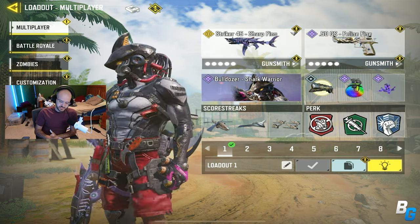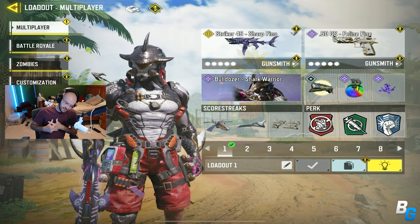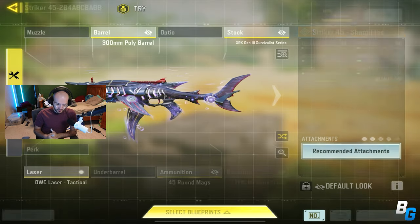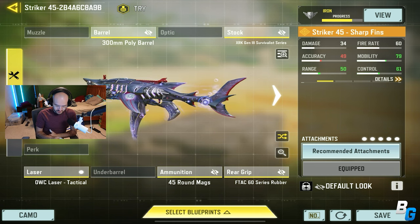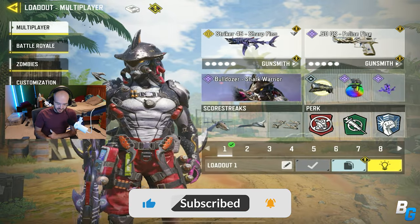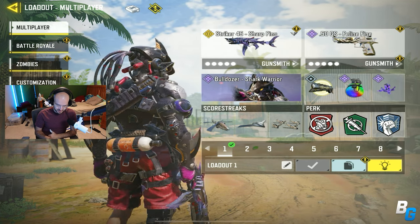Welcome back. As I mentioned in my previous video, I've missed quite a bit — two seasons due to work and everything. The Striker Fortify is a new weapon that was introduced, I think last battle pass, so I'm going to try it out. This is the build I was using for these two ranked matches. It's got the Bulldozer skin and the Shark Warrior, which is pretty cool — looks super menacing.